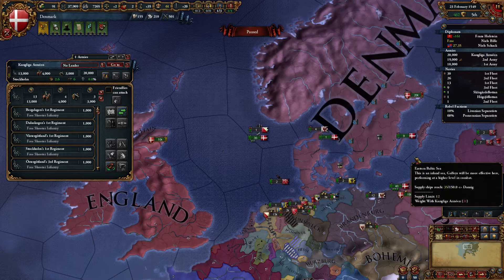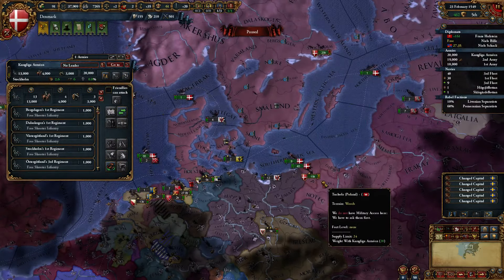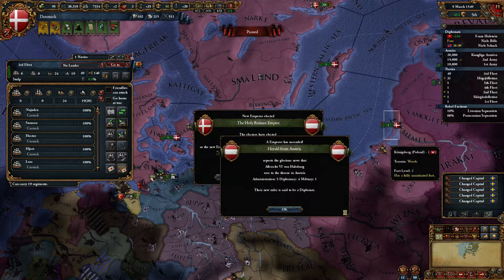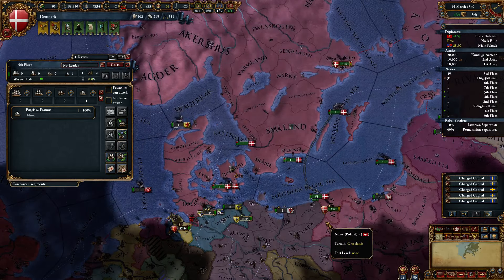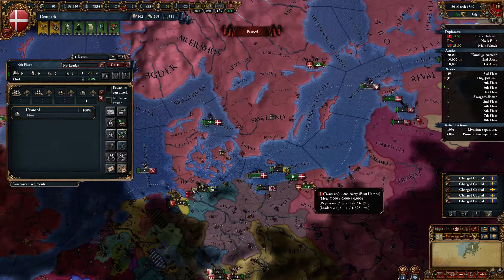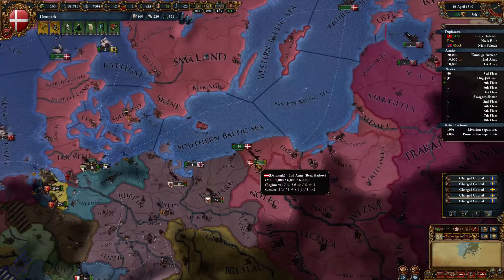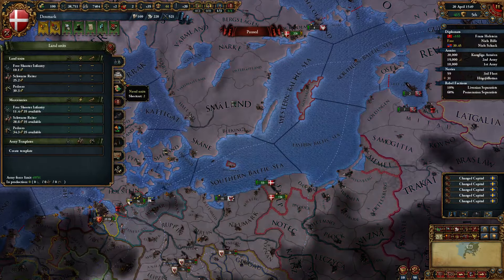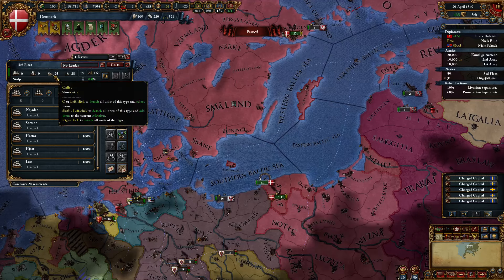I think we're going to sail all armies over to England now and deal with them over there. Gotta get all these transport ships. I might actually have too many now. As long as we're not over force limit — we're at force limit. Might want to get rid of a few of them. We do have quite a lot of galleys now though, damn.